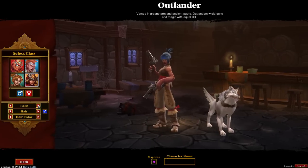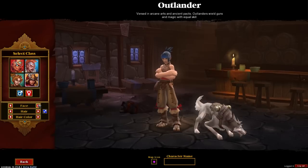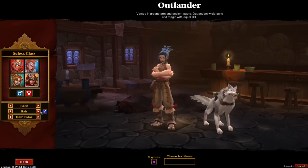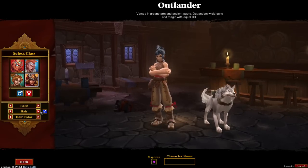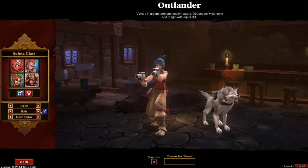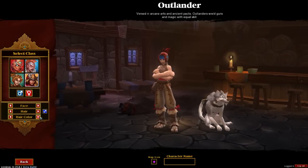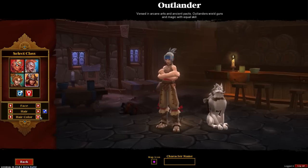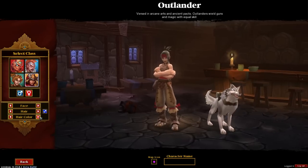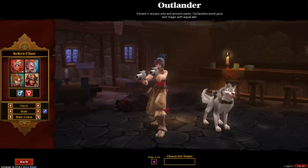Let's see what the female Outlander has to offer. Pretty much the same faces again — a lot of copy-paste there. The hairdos are definitely different though; this one has curls, which is something new. Pretty much the same hair colors as well, along with a combination of hair and bandana colors. It looks like they may be separately available — you just have to scroll through them.